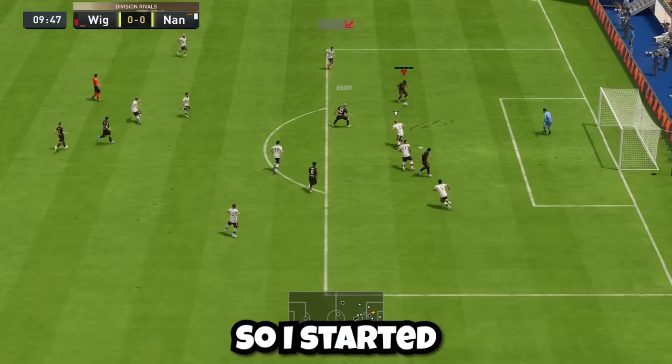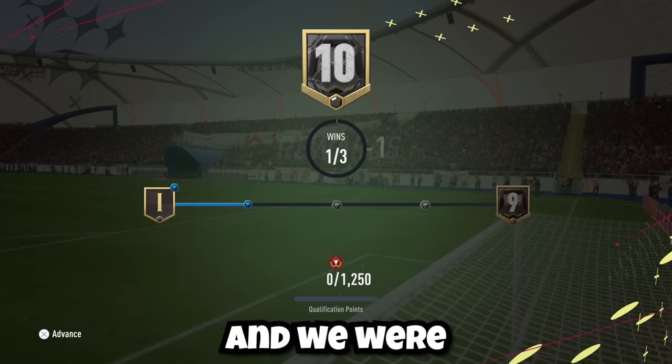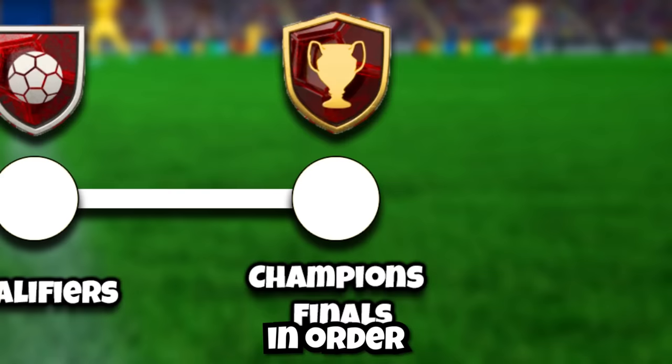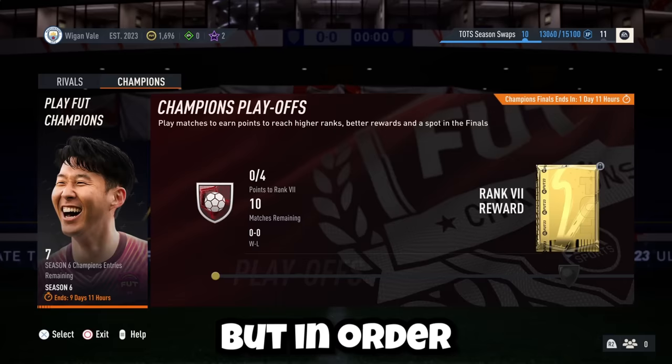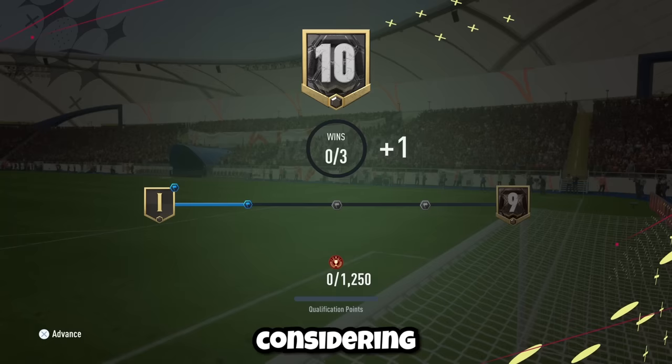I started smacking some kids in Division 10, and the objectives grind was going really well. On top of this, we were benefiting from a starter coin booster and moving up in the Divisions, as well as earning some qualification points. For those of you who don't know, in order to participate in the Champions Finals, you have to get enough wins in the qualifiers first. But in order to participate in the qualifiers, you need to rack up 1,250 qualification points. For a win in Division 10, you only get 25, so I knew that this was going to be a grind.